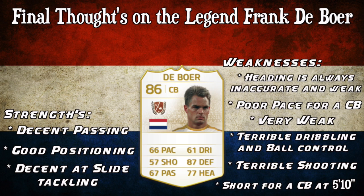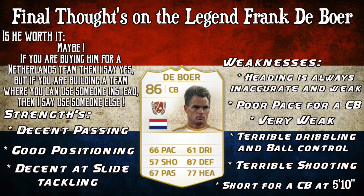The last weakness is that he is pretty short for a centre-back at only 5'10. If you're like me, you like your centre-backs to be at least 6'0, meaning they're a bit stronger and better in the air. On the left-hand side of the screen are his strengths — only three of them. His weaknesses are on the right-hand side, which really do outweigh them.